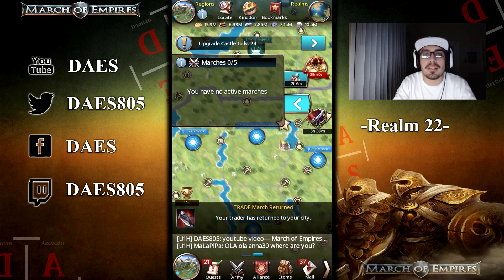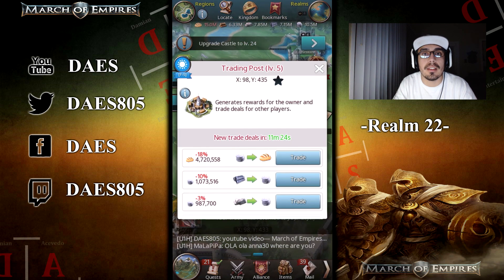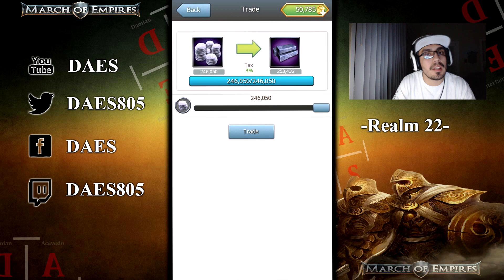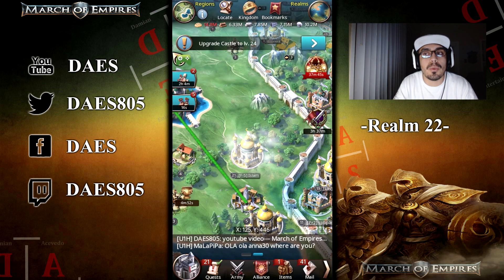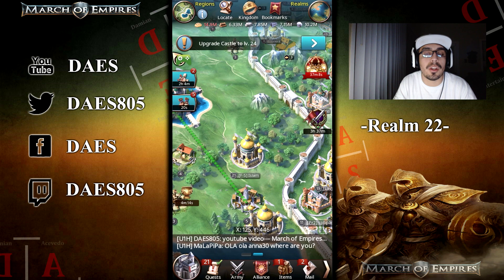Voy a hablar en español por un corto tiempo. Estas son tres formas o tres pasos que uso yo para conseguir material lo más pronto posible. Primer paso: ataco a un montón de castillos inactivos, sea lo que sea. Si recojo mucha comida, eso no importa porque recogiendo comida nos beneficia, ya que al segundo paso lo que vamos a hacer es cambiar en los puestos comida por plata.